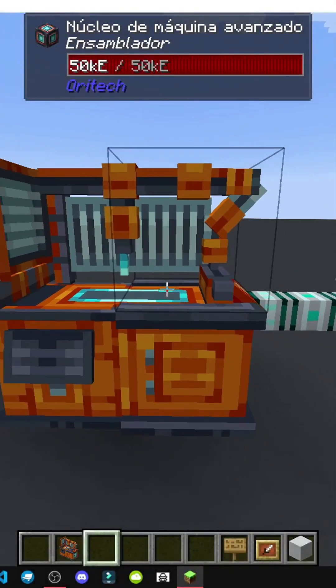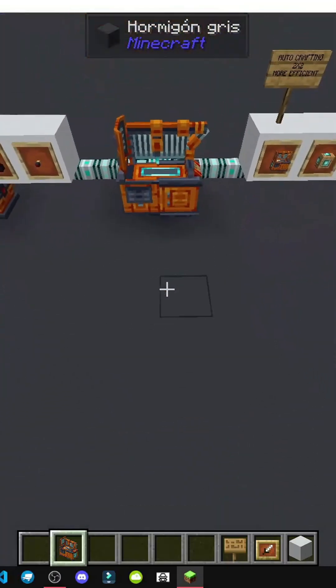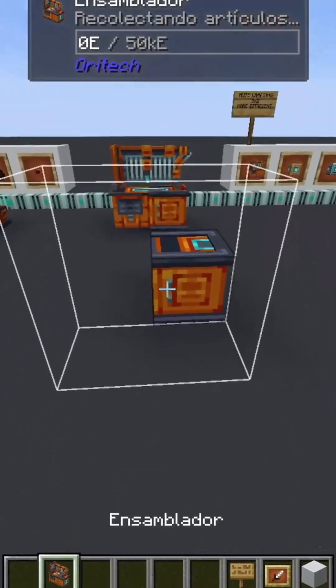How does the assembler work in the Oratech mod? Well, for this and all machines larger than one block, we'll place the assembler. As you can see, it's a 2x2.